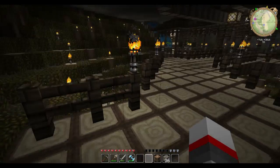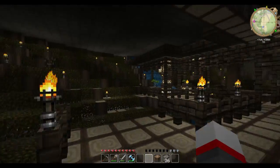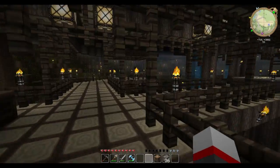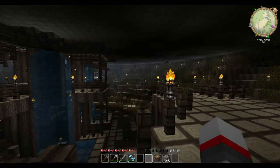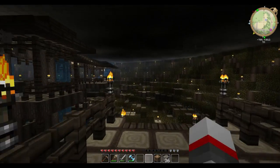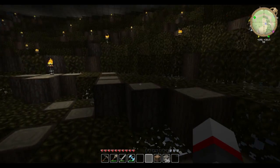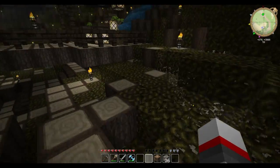Along here where these sections jut out, there will be four houses for four of the sages — one here, one there, and two on the other side. One quarter up here will be taken up entirely by Rezu's house, as he gets the largest because he's the master sage.